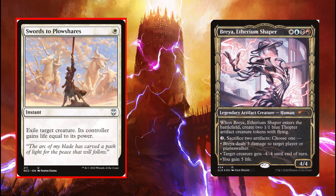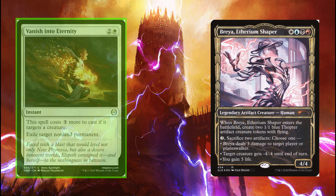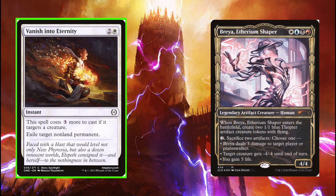Swords to Plowshares is always good, but 51% of decks? Really? Our commander already deals with creatures and planeswalkers really effectively, and Swords to Plowshares can only hit creatures. If this needs to be a removal slot, I think this deck would be better served with a Vanish into Eternity at least, since that's more likely to hit non-creatures. Or maybe an artifact that can kill something. Ditch the swords.